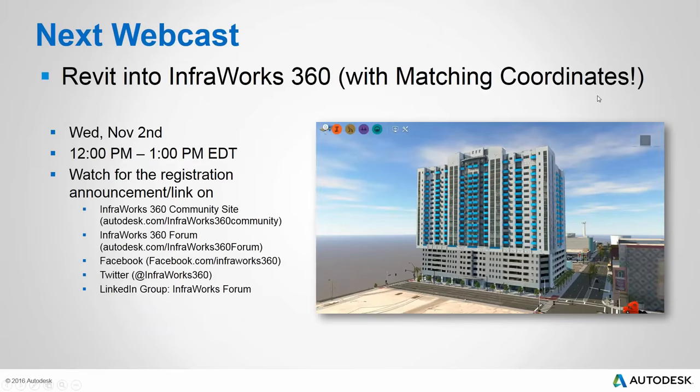Our next webcast will be about working with Revit and InfraWorks 360 — specifically getting those coordinates to match up: how do you get a building from Revit into InfraWorks 360 and have it drop in the right place, plus all the tips and tricks involved in that workflow. The speaker will be Elliot Rosenfeld, on Wednesday November 2nd, 12 to 1 Eastern. Sign-up information will be posted on the community site, forum, Facebook, Twitter, and via our mailing list.